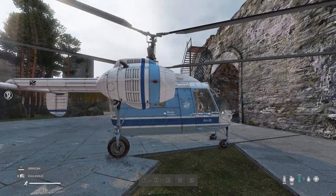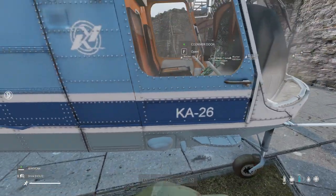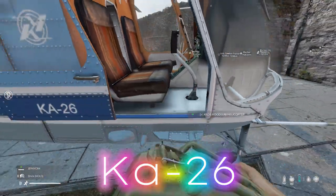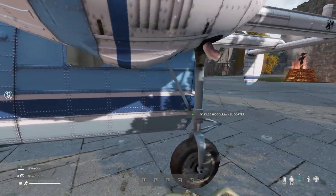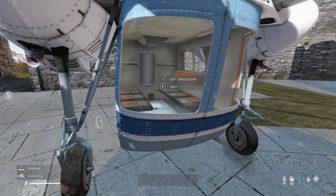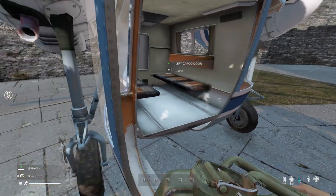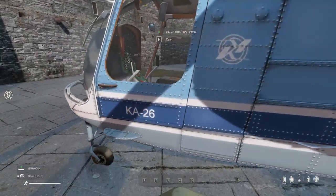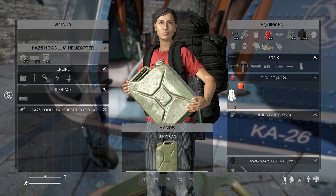I kind of like this one because of the double helicopters and I love the way it sounds. This one here, you've got two seats in the front. Looks like you've got six seats in the back and two in the front, so that's a total of eight people. It's got a helicopter storage of 800 slots, plus whichever flight case you have — the red one being 1,000 slots, blue one being 250, and yellow one being 500 slots.